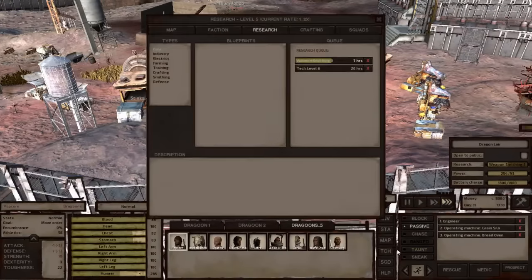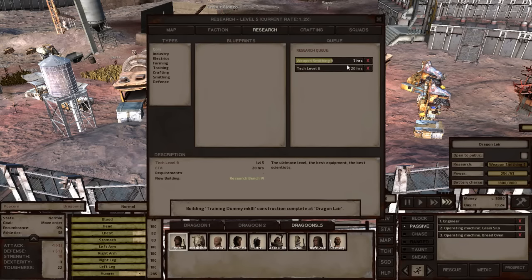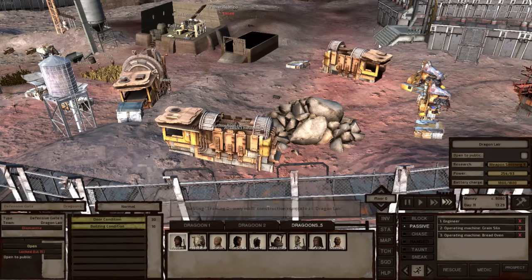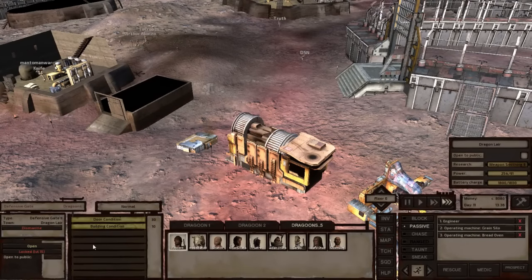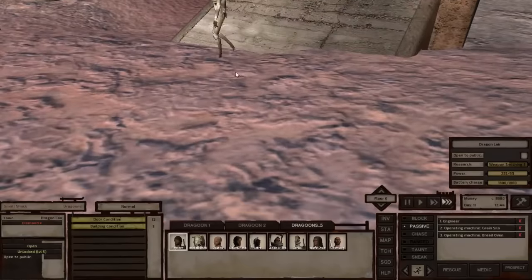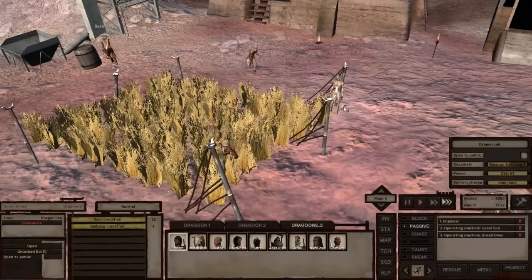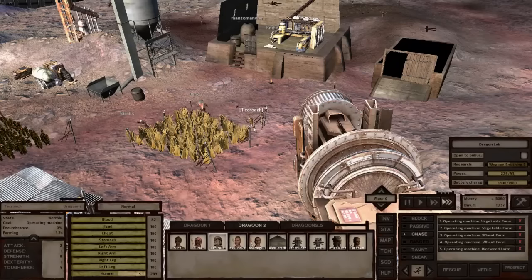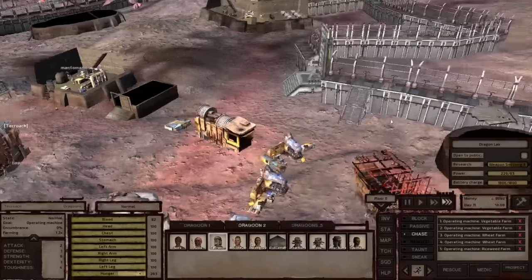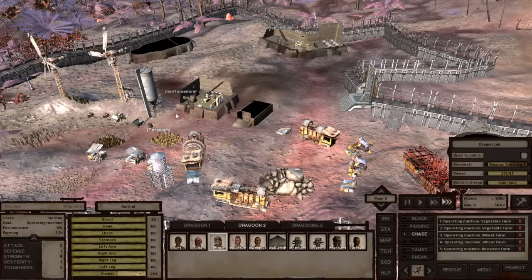Let's speed things up. We're working on weapon strength followed by tech level. Some drone just waltzed in after opening my door, which was locked — closed and locked. And now he's working on my fields for me. Maybe he wants to join my collective. I don't know, sometimes I wonder.